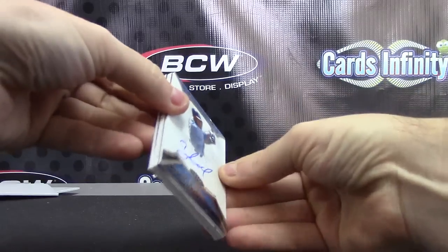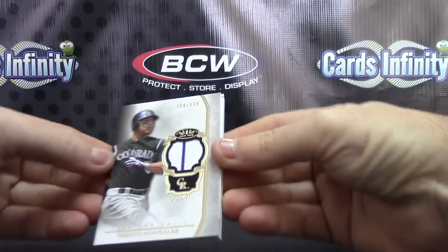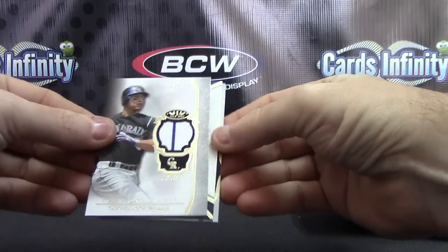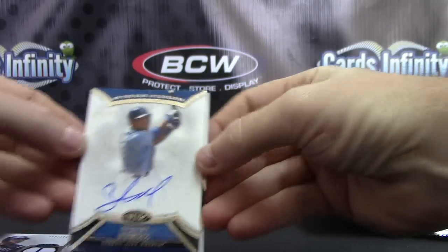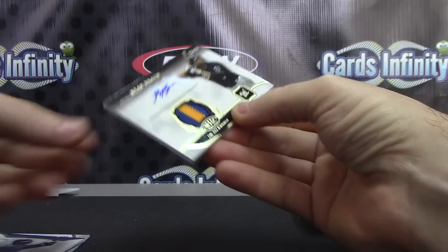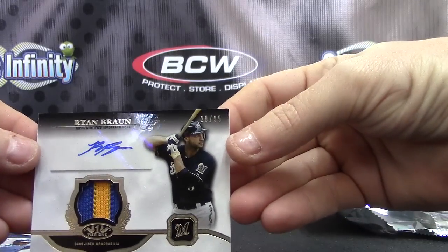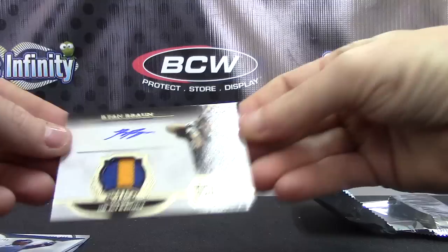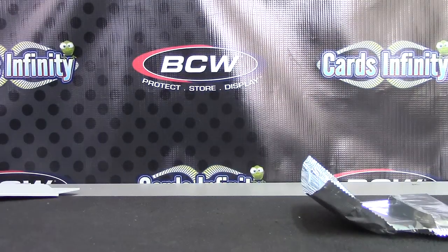Nope, that's a patch — only three hits but you did get a fat one. Maybe it'll be a one of one. Carlos Gonzalez jersey card. Salvador Perez — he's littered in Five Star. Patch autograph Ryan Braun 99 — cool looking card, 28 of 99 Ryan Braun. PED himself, fat patch — there we go. Pretty cool. All right, appreciate it Adam as always buddy, I'll get it on the way. See ya.